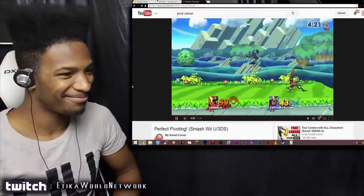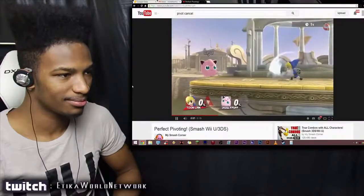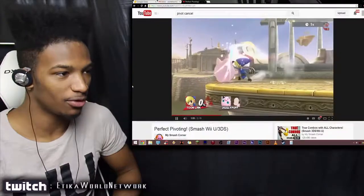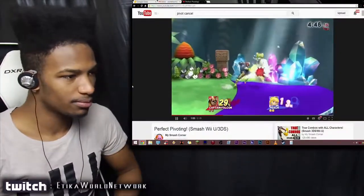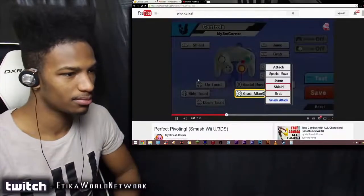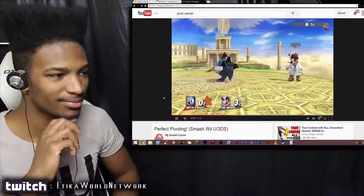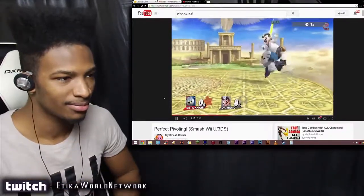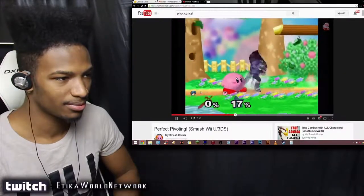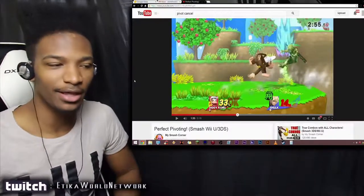Now that you know how to do it, what can you do with it? Perfect pivoting by itself can already be a good spacing and mind game tool. But the best use in my opinion is definitely combining it with an attack. Perfect pivoting into jabs can be a safe and quick way to catch incoming opponents. If you change your C-stick to tilt instead of smash attacks, you'll even be able to perfect pivot into tilts — essentially sliding tilts. The effect is very similar to wave dashing into attacks in Melee.